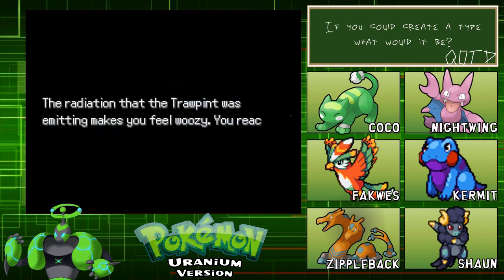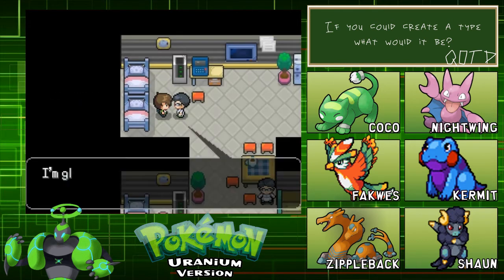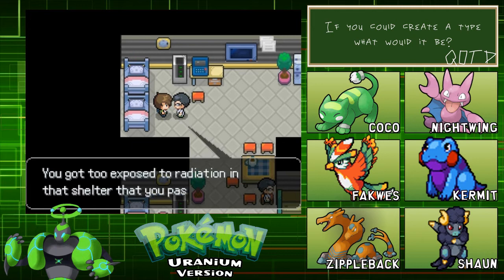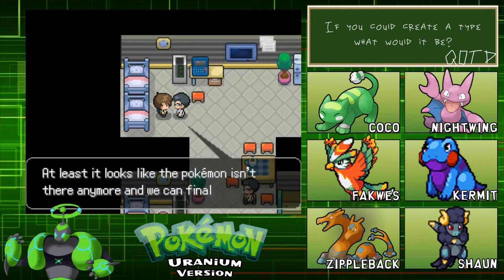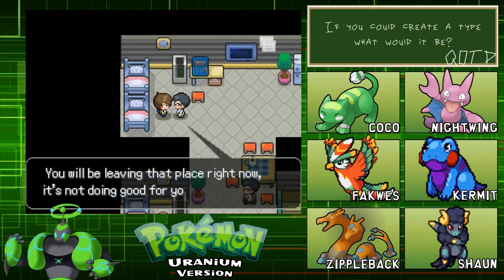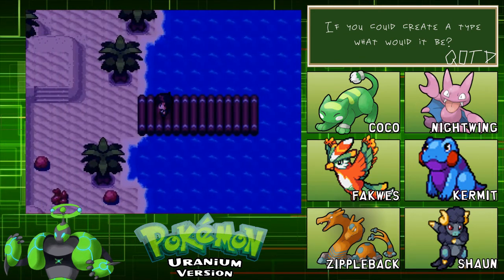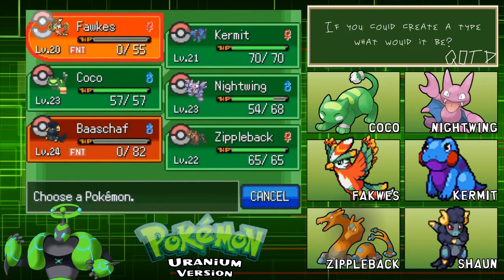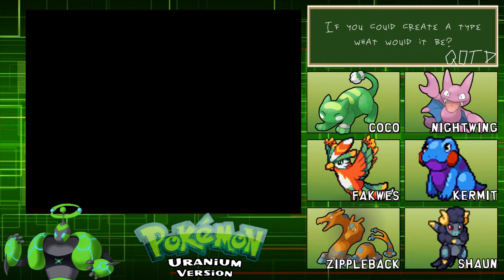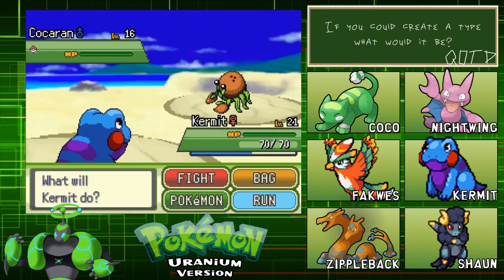The radiation that the Trawpint was emitting makes you feel woozy. You reach for the handle but before you can open the door you black out. I'm glad you are awake - you really worried us. You got too exposed to radiation in that room and passed out. At least it looks like the Pokemon isn't there anymore and we can finally see what happened to that place after the meltdown. You'll be leaving that place right now - it's not doing good for you. So I assume we now can't go back there - that was like a one-time event. At least we've got a nuclear Pokemon so we can study it.